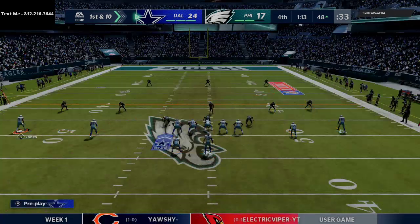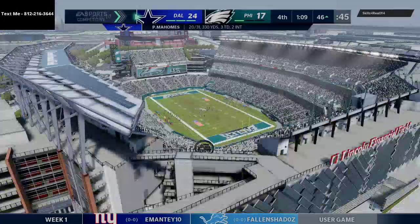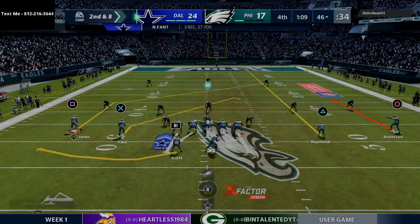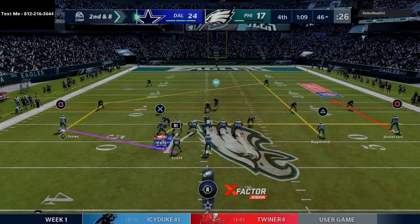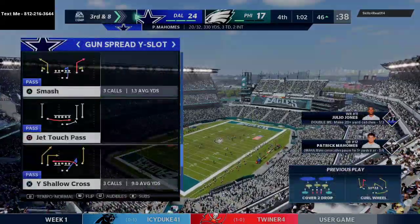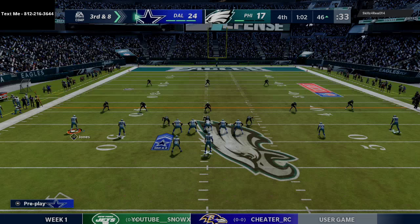Just taking the quick flat to Scott, see if we break anything. He's calling timeout. Going back to curl wheel — one of my favorite ways to run it. Simple concept but super effective. Motioning Noah Fant over to the right to create a natural little curl flat concept. Mahomes without escape artist isn't that powerful getting out of the pocket, so we have to throw it away. Had the streak wide open but didn't want to force it.